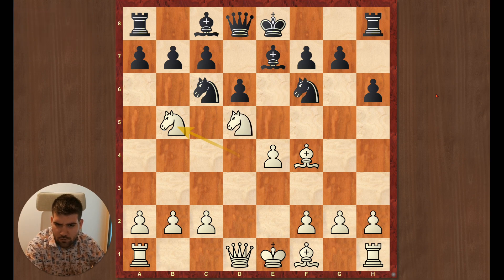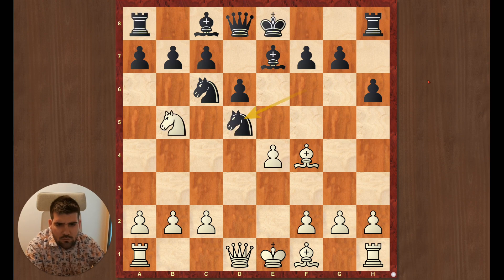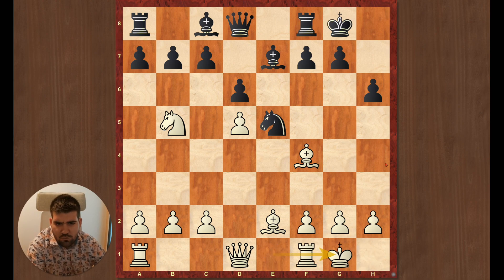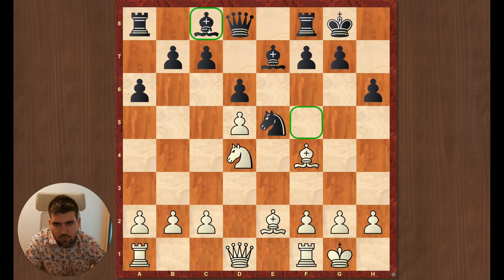Here the only move is capturing. If he captures here, it's automatically a win due to the fork. So he captured knight e5, bishop e2 — normal development — a6, knight d4.